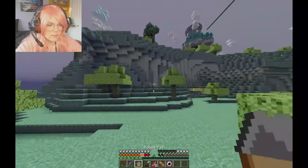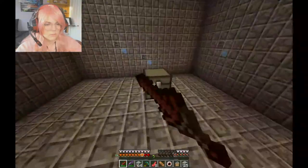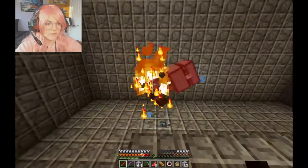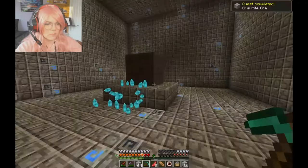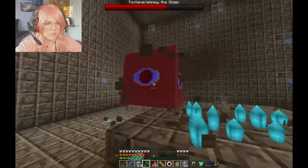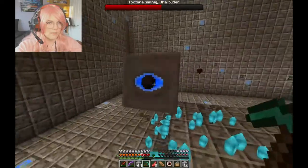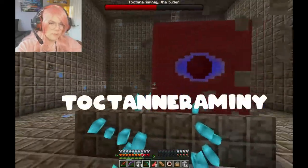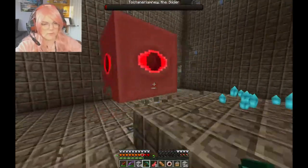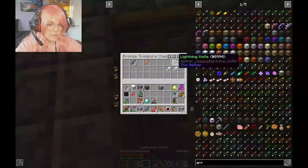It looks like there's a dungeon here. There's probably just an entrance over here to it — there it is. I thought if I hit it first there's no chance it would be a mimic. Apparently I was wrong. The names are so silly — like Toctyriaminy, the slider. Like who gave them these names? I've gotten a lot better at this. Now I can defeat them without even taking damage most of the time. What did we get? Some lightning daggers?